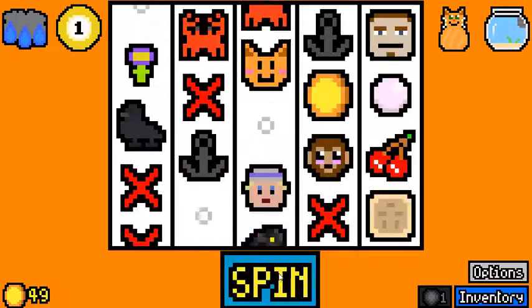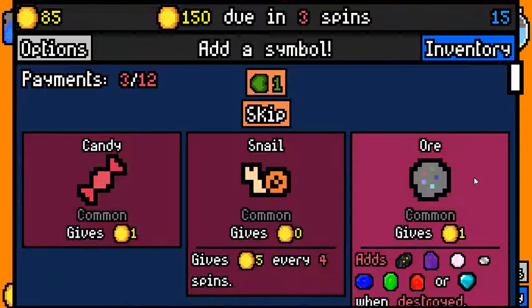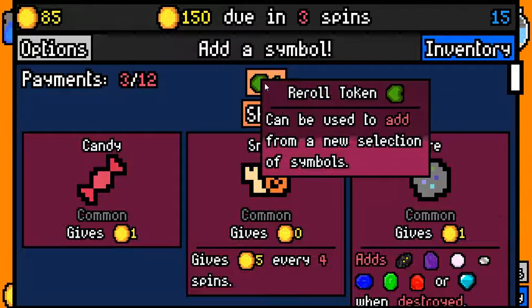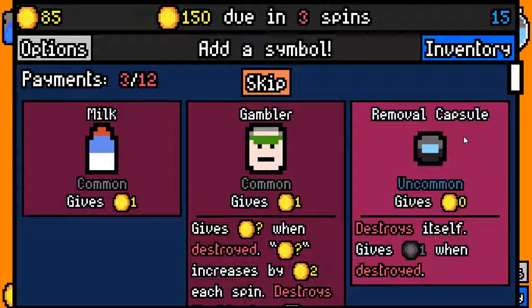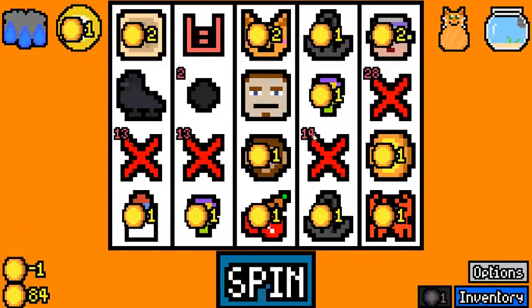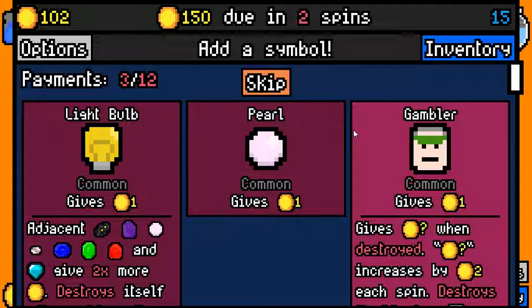28. Voidstone — oh that's cool, you don't see that a lot — to have the dame buff the voidstone. I'm really sure we need more symbols here. Gambler is bad. Is that a milk or removal capsule? Removal capsule is going to be better later. I think we just need something like this right now. Thanks Hex of Draining. 18.